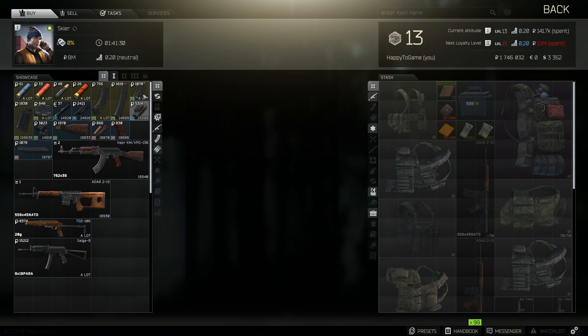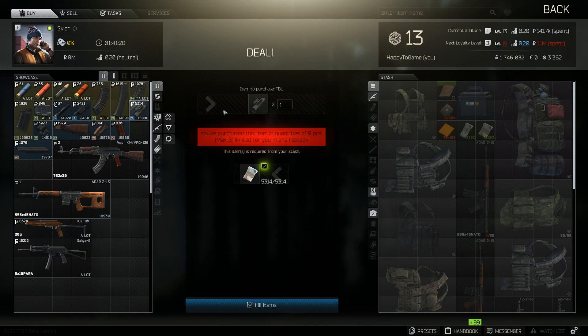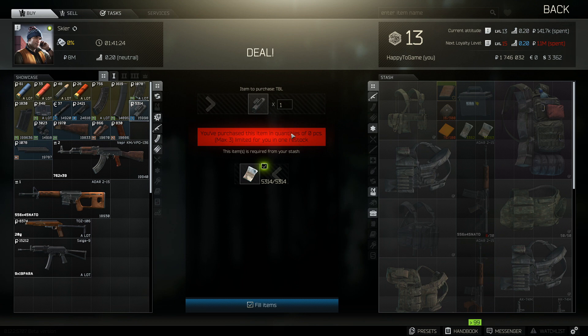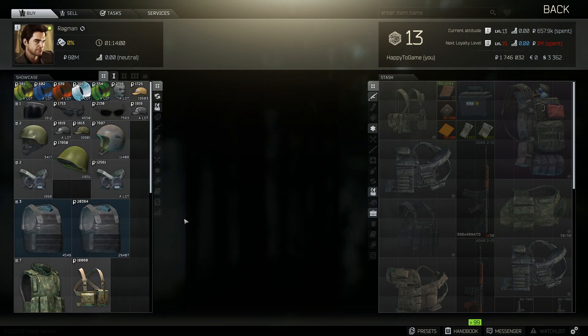For Skier, what you're going to want to buy is TBLs. Buy a bunch of those and sell them back to him, and that is going to be the quickest way to bring up your spending with Skier.